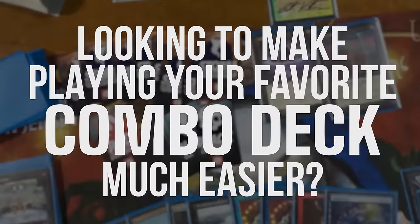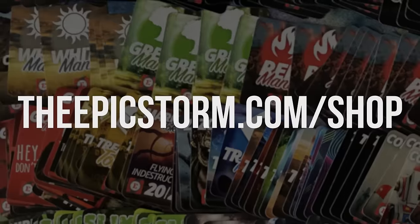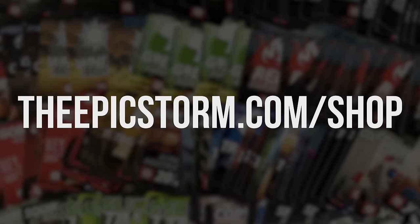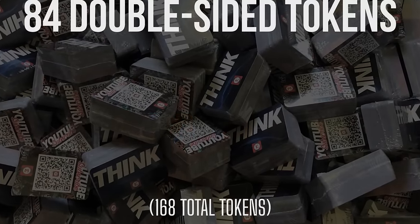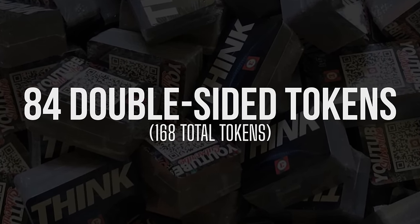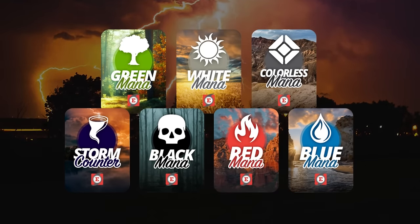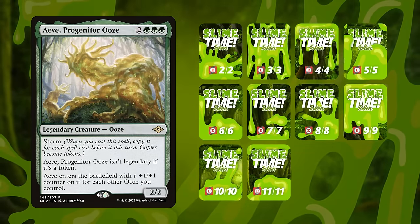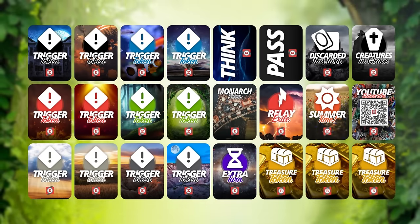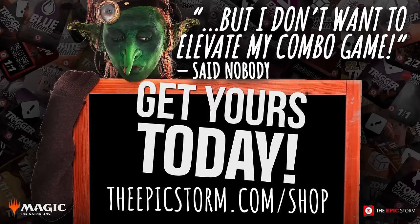Looking to make playing your favorite combo deck much easier? Look no further than the Epic Storm Mini Token Combo Pack, available at theepicstorm.com/shop for $14.99. This combo token pack comes with 84 double-sided tokens — that includes our classic Storm and mana tokens as well as fan favorites such as Goblins, Squirrels, and Slime Time Live. We've expanded this token pack to cover a variety of formats with new tokens. Stop by theepicstorm.com/shop and make an easy decision to elevate your combo game.